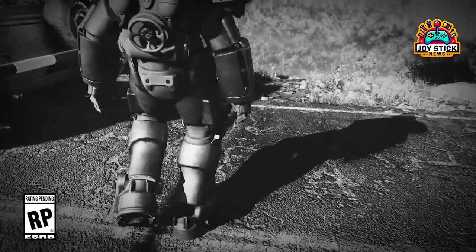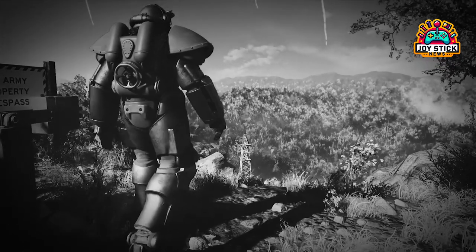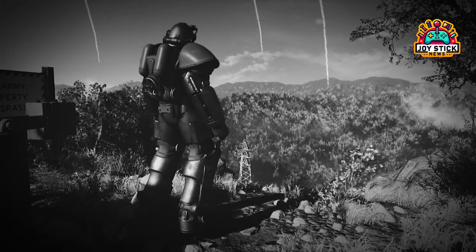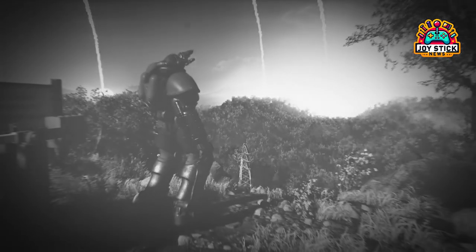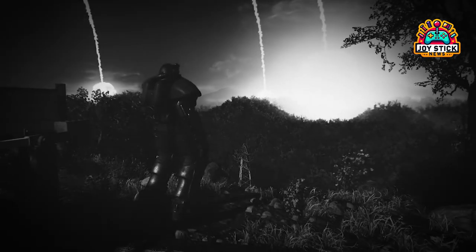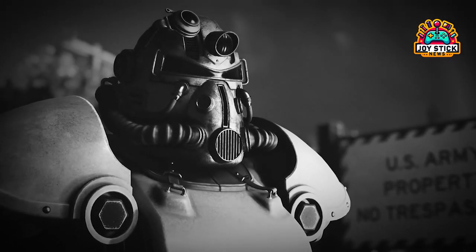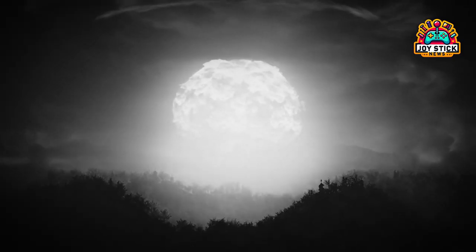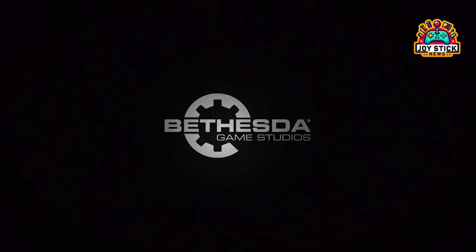Hey Joystick News gang, gather around the campfire because we got some hot news from the wasteland. Fallout 76 has just rolled out its first update of 2024, Patch 1.7.9.7. Whether you are a seasoned vault dweller or a newcomer to Appalachia, this update is packed with fixes and improvements that are sure to make your post-apocalyptic adventure even more thrilling. Let's dive into what's new and why it matters.